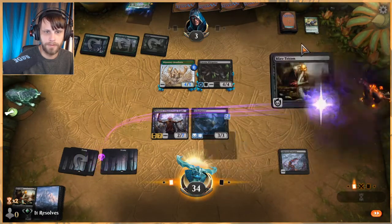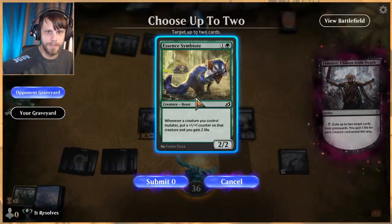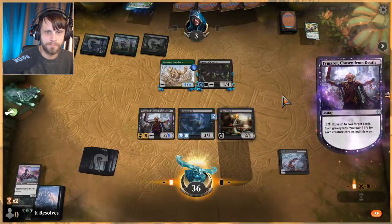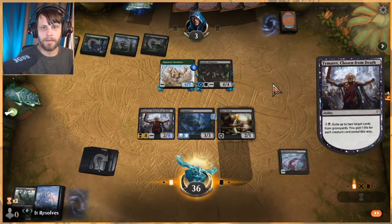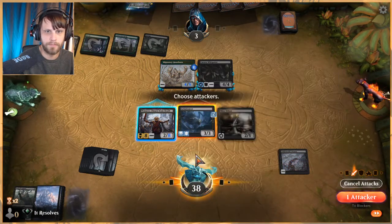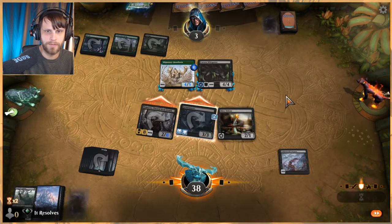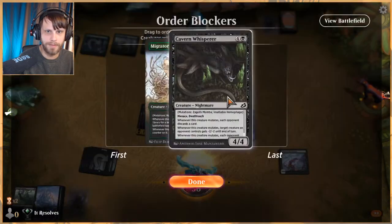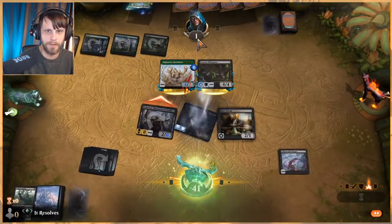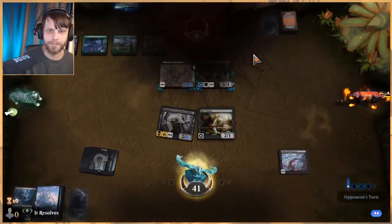We play this out — not much we can do other than that. We do get to eat at least a card from the graveyard. Gain a couple of life. I think we do this because then they have to double block and they take two. Doesn't matter how this gets killed — they take one and die. Well, that was an efficient game!